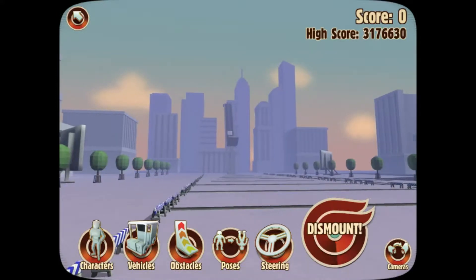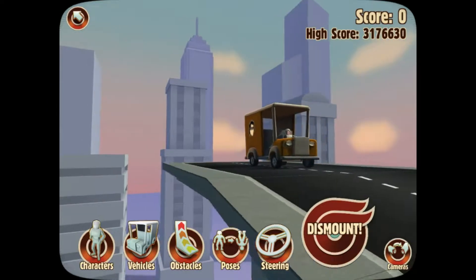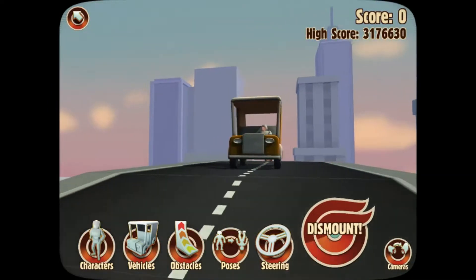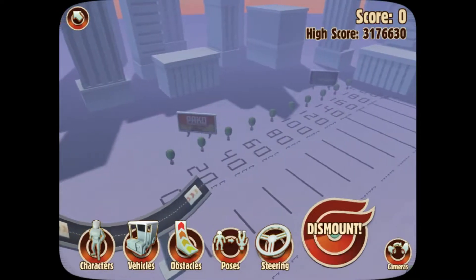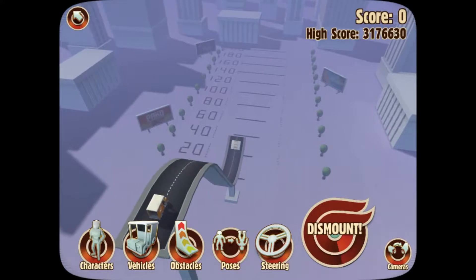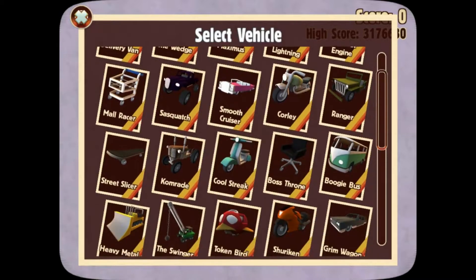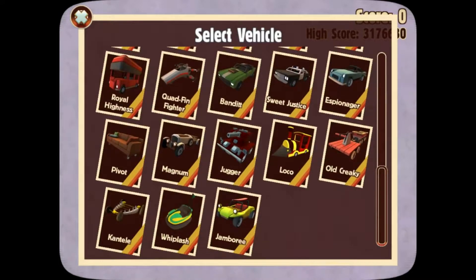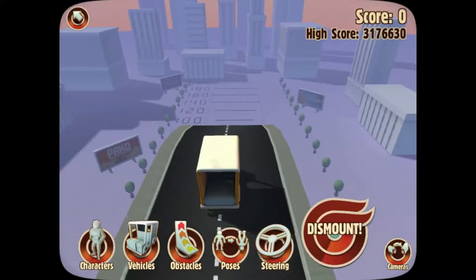Ladies and gentlemen, welcome to the first ever Turbo Dismount Olympics. 38 challengers in all sorts of different vehicles will compete to see who can get the golden medal in this year's Olympics. Whichever vehicle can most efficiently complete the challenge will be the winner for that event. After each event is completed, the contestants will be chopped up to see who the ultimate champion is. This will be a multiple part episode, so feel free to vote on who you think will win. Without further ado, let's begin the first annual Turbo Dismount Olympics.